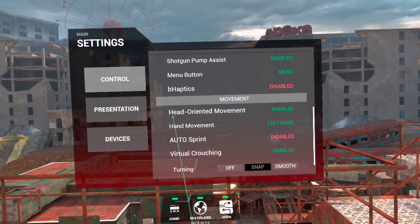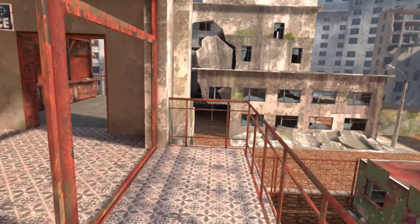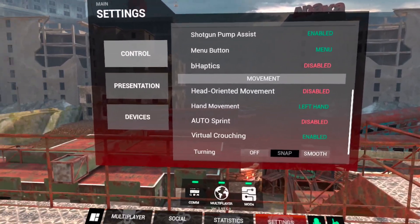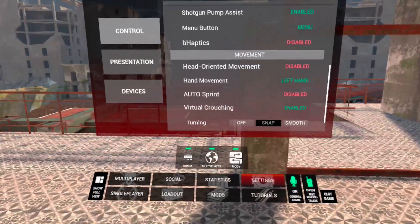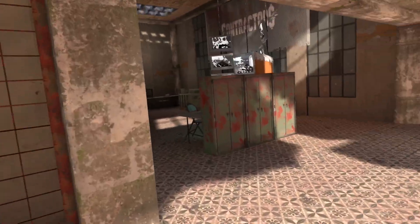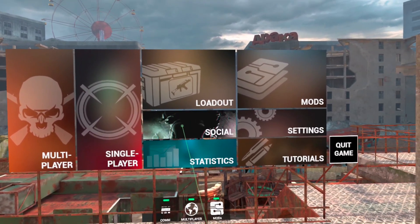Another thing that makes playing easier is Head Oriented Movement. What that means is when I'm pushing forward on the joystick and I turn my head, whatever direction I'm facing is now forward. If you change that to Disabled, no matter what direction I face, forward is whatever direction my controller is facing. I like to use Head Oriented Movement so I can just push forward and turn, and whatever direction I'm facing is the direction I'm moving.